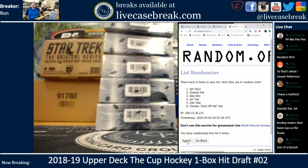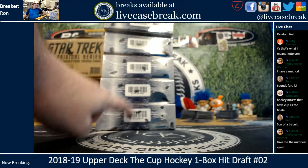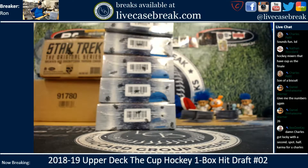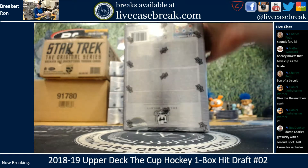There we go. Daniel, go ahead and pick the box. Art, you got first pick and fourth pick. Numbers were seven on the bottom, 97, 12 in the middle, 77, 26 on top. Box 26, top box. He doesn't get number one pick, so he's not picking the bottom box.